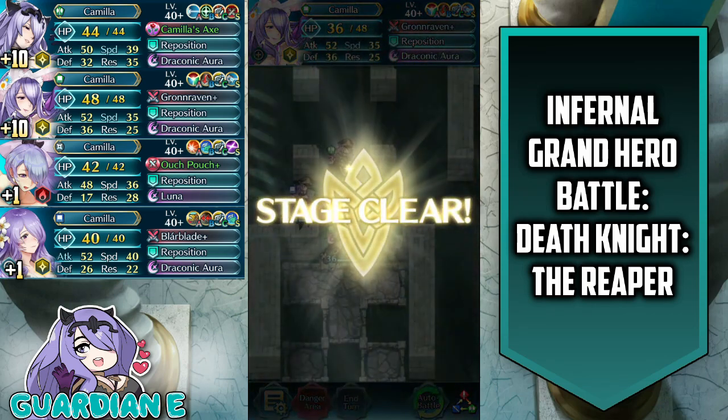So that's it — that's the strategy I employed with Camilla Emblem to clear the Death Knight's Grand Hero Battle on Infernal Difficulty. Let me know what strategies and teams you used to clear this Infernal Challenge. This map is prime for soloing: if you have any tanking unit, you can pretty much send them into the middle of the defensive tiles and they can tank more or less everything. Fallen Tiki can probably do it, any of the dragons could probably do it, Vanguard Ike could probably do it — you have a lot of options. Basically any tanking unit can handle that defense tile. Hopefully you enjoyed, and if you did, please feel free to leave a like, comment, and subscribe to the channel for more Fire Emblem Heroes content. We thank you all so much for watching. Until next time, let's protect those skies.